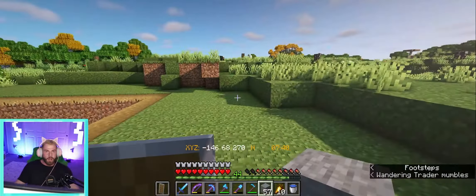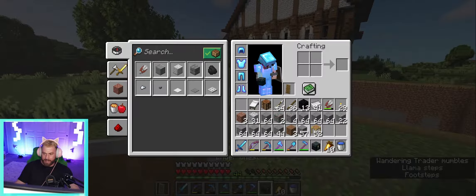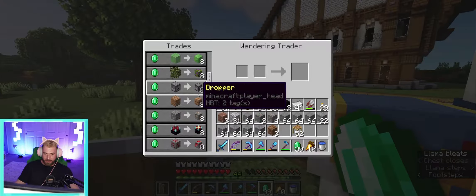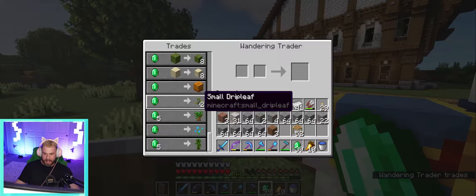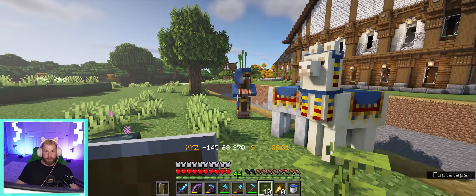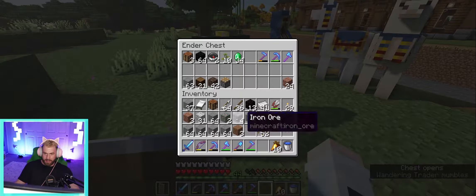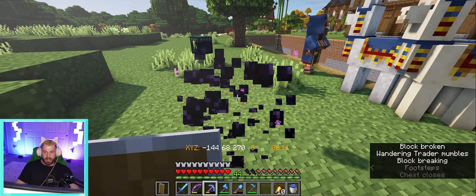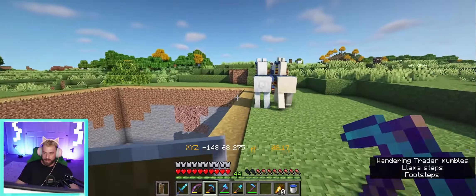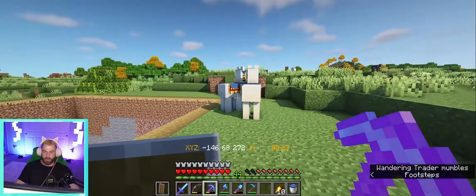I was in the middle of digging the hole and this guy showed up - he actually has something I've been waiting for for some time. We'll grab our emeralds and come on down here - he has drip leaf! Finally. So now we just need the glow berries and we'll have all this fun stuff. I'm going to chuck that back in the chest with my monies and get back to digging. I've been waiting for this since I started the world and actually had emeralds to spend on it.